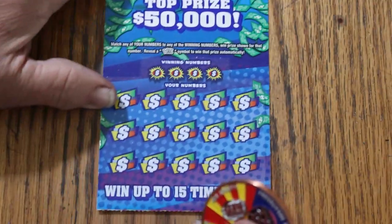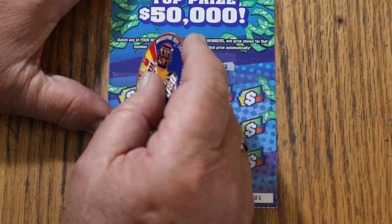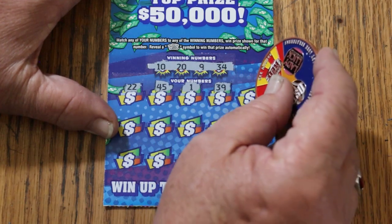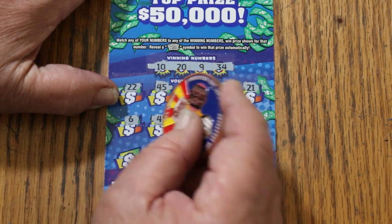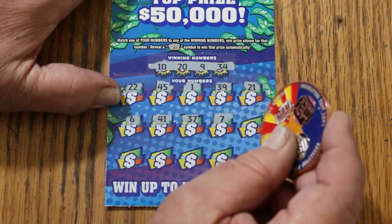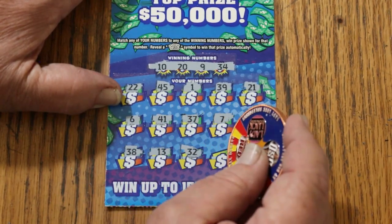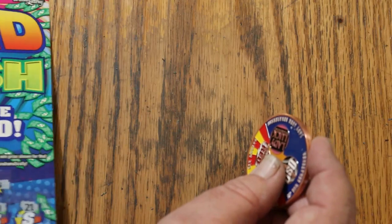Ticket 001. Numbers are 10, 20, 9, and 34. Scratching through: 22, 45, 1, 39, 21, 6, 41, 37, number 7, 33, 38, 13, Random's 32, 23, and 4. No good.